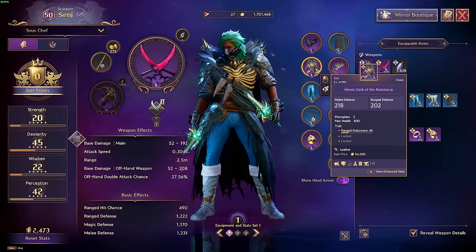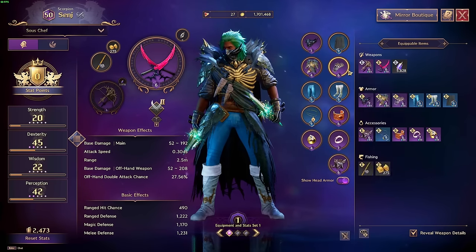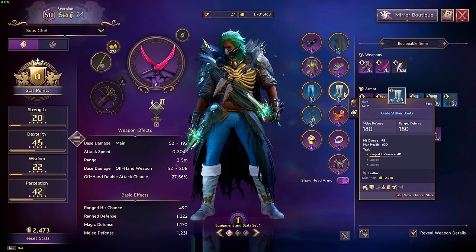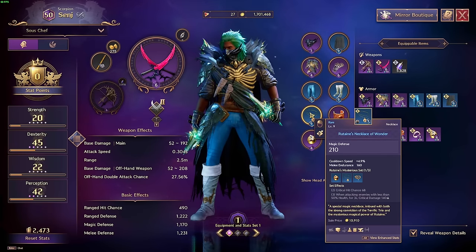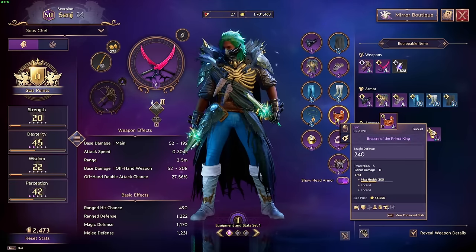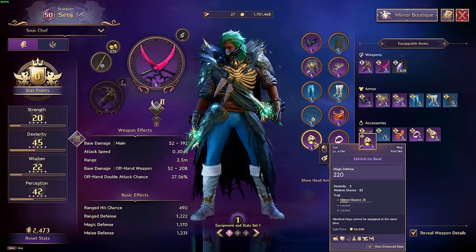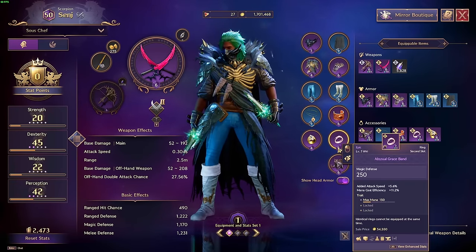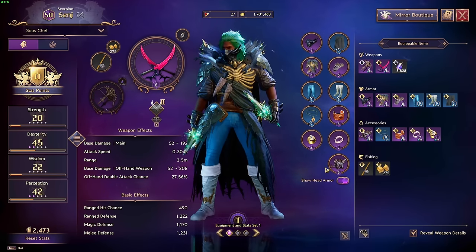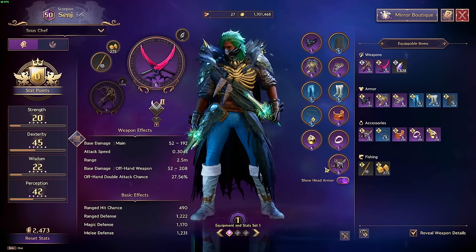For the current gear we are running: Phantom Wolf with a Dead Eye's Cloak, the Heroic Garb of the Resistance, Grip of the Executioner, Pants of the Resistance, Glade Stalker Boots, Routine's Necklace of Wonder — which is incredibly easy to get, you get this just by leveling up through the codex — the Bracers of the Primal King, the Old Rich Ice Band, Abyssal Grace Band, and the Belt of the Endless Slaughter.